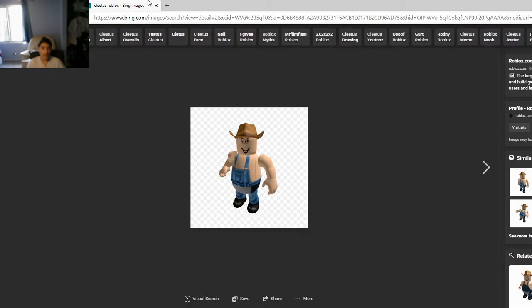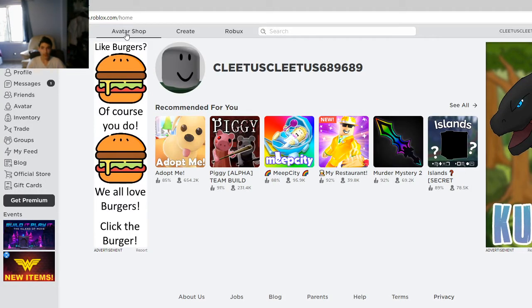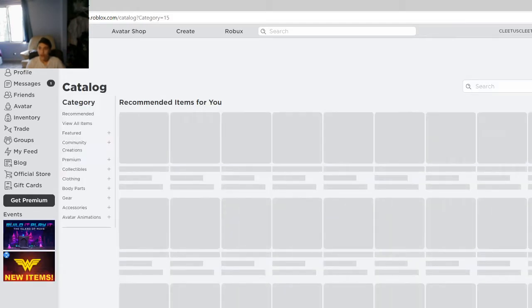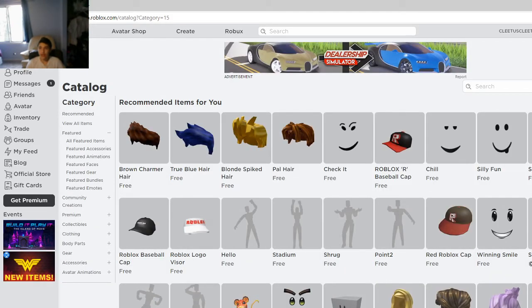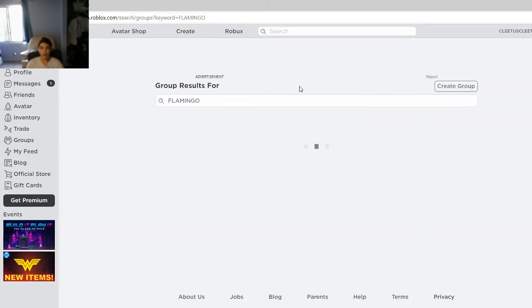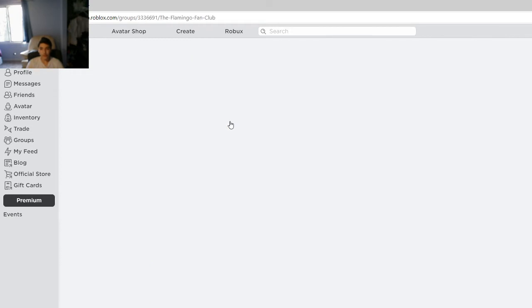I'm going to go to my page and close that one. Now let's go to the Avatar Shop. I have 1820 Robux, and now we're finally going to make clevelets on the new account. It is very different today, so let's go to the Flamingo group. I'm going to get my own group today. Let's go into the game.